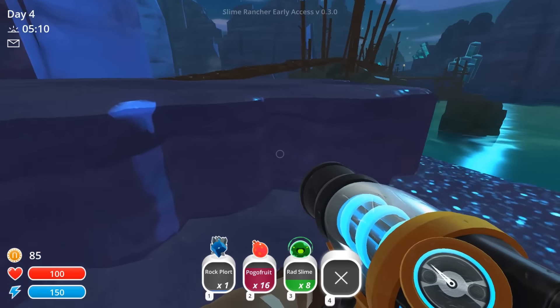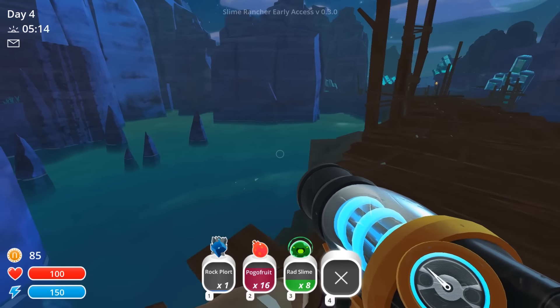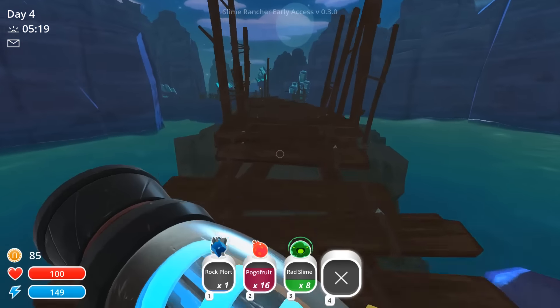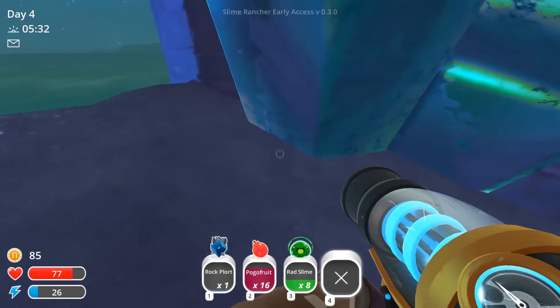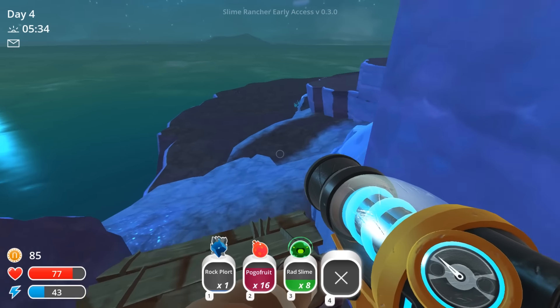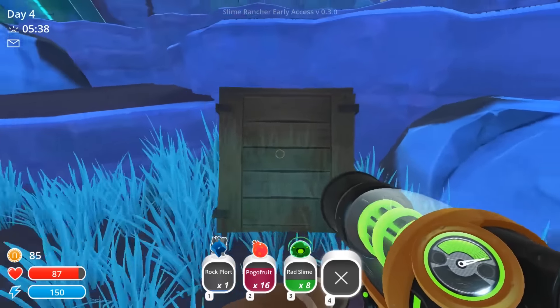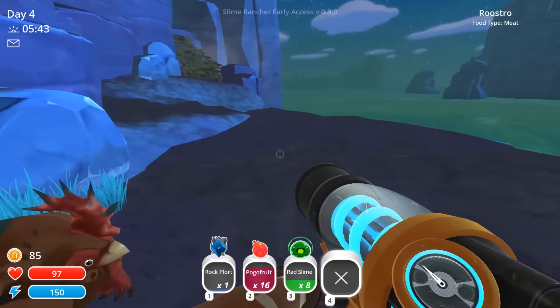We've got tall mountains, we've got totally different looking slimes, we've got the rad slimes finally, and it looks like there might be an entirely different type of slime hanging out here somewhere. I found another secret area — I was just walking around and I see this little path. What could possibly be over here? I found a box — I always like opening boxes. Looks like we didn't get anything special. Well, there's another box.